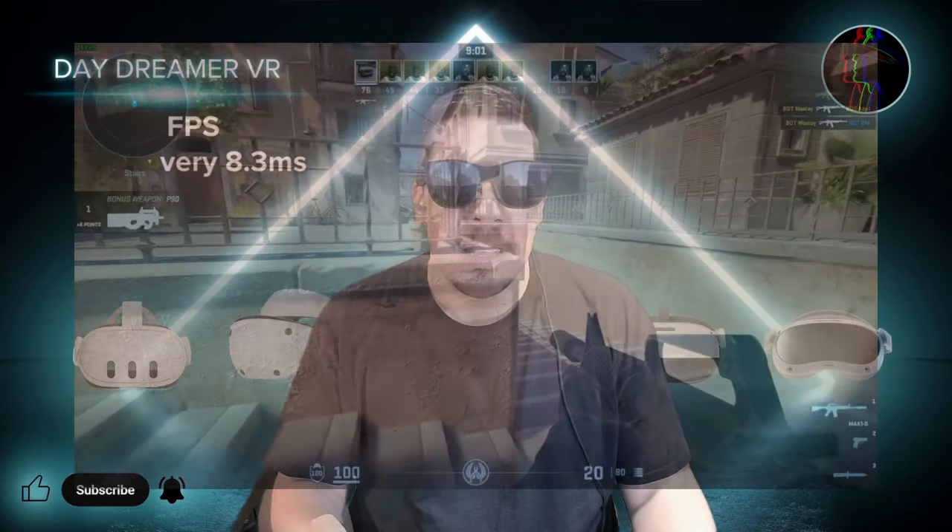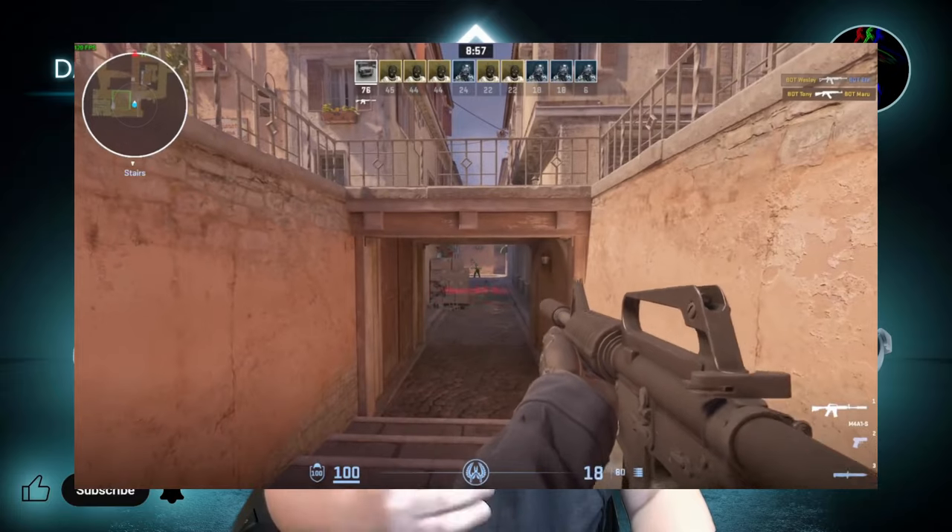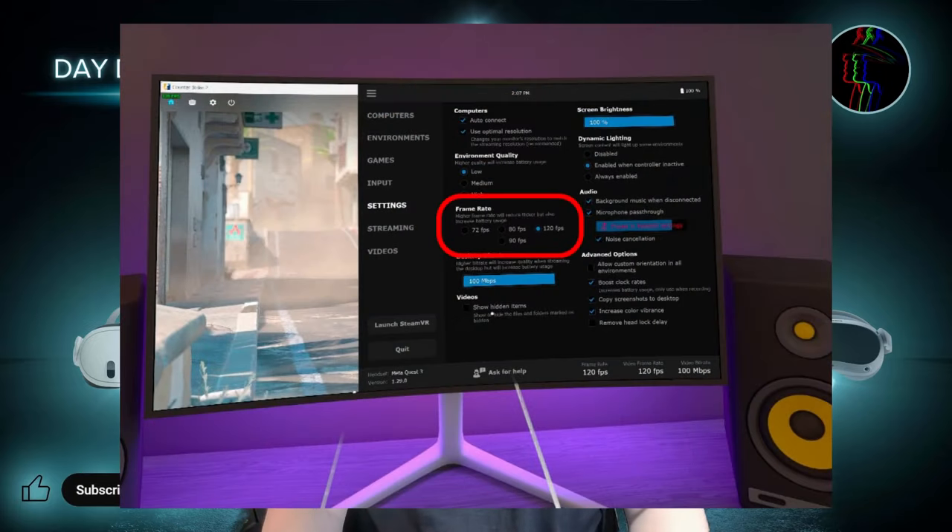At 120Hz the images are being updated 120 times a second, which is once every 8.3 milliseconds. This means the maximum you'll have to wait to see any in-game developments is 8.3 milliseconds, and that is 5.5 milliseconds faster than someone playing at 72 frames per second. So if gaming latency is important to you, you will want to have it set as high as your computer can manage.